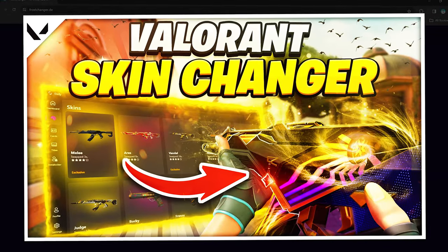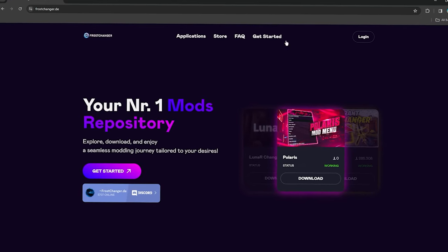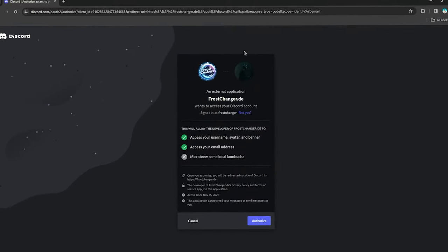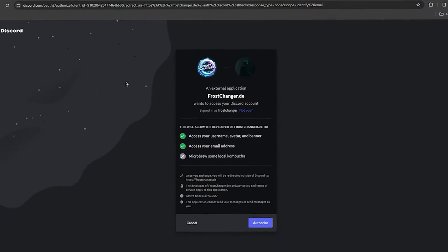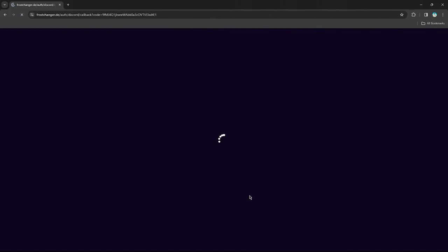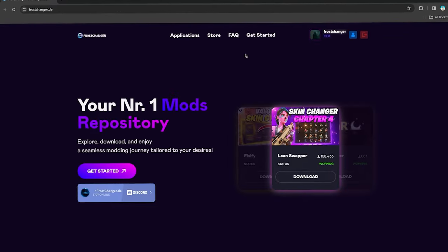But today we're going to talk about our Valorant skin changer. We're just going to log in real quick by simply clicking on the login button. The login is pretty convenient — you just need a Discord account. Once you're signed in via your browser, you can simply hit the authorize button and you'll get redirected back to the main page.